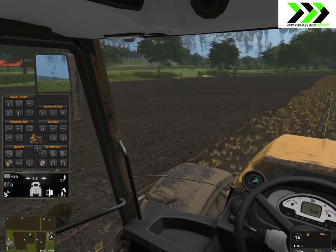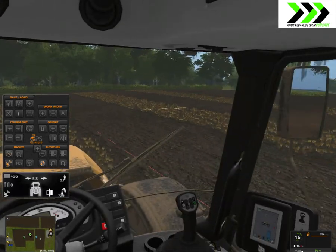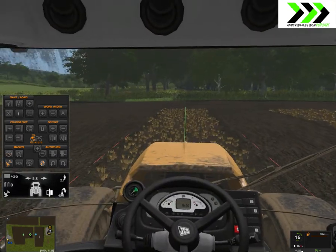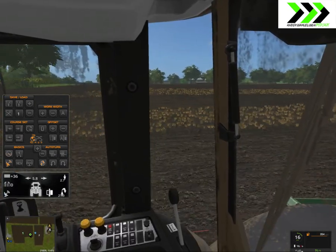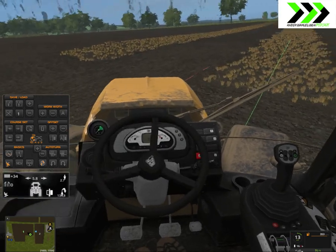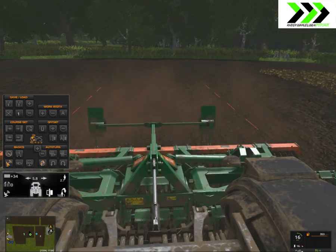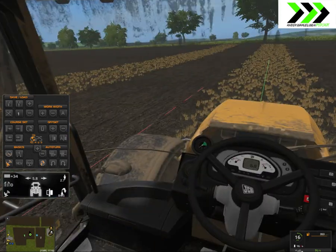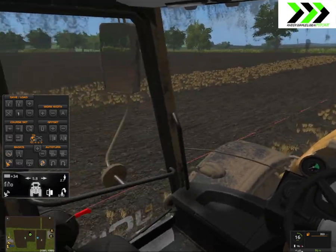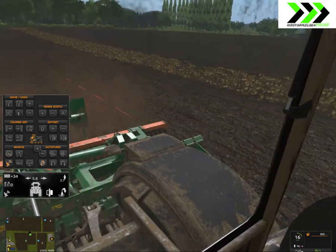Farming Simulator 17 - see, almost there. I want to go and sell my other stuff. I have to get this over and done with. Almost done with this field - we're minus seven, almost minus eight thousand, so hopefully we'll get enough money from the sale of the baler and the windrow. I have to get the new baler.